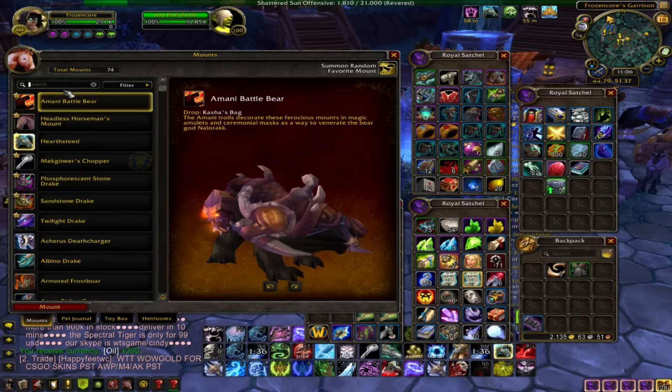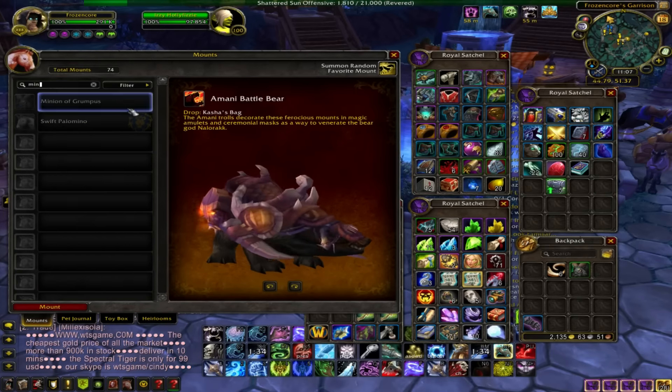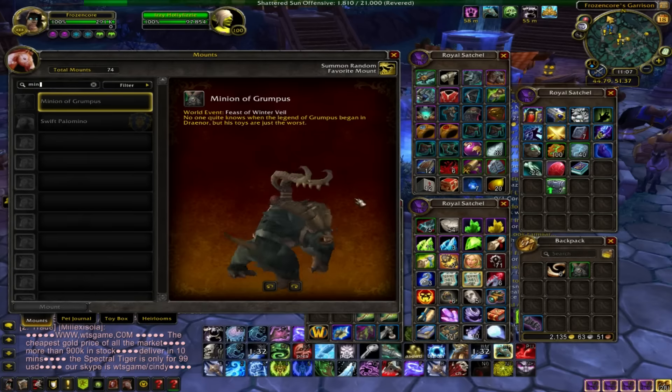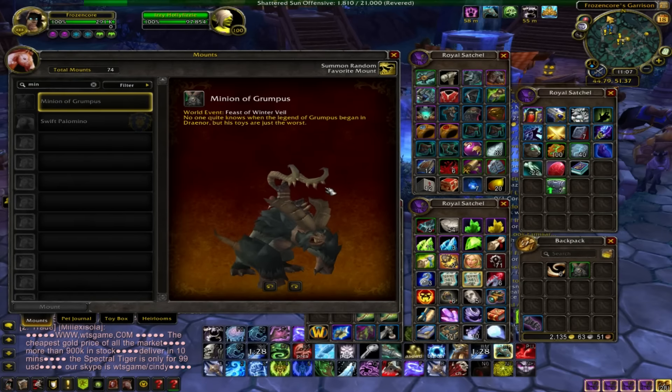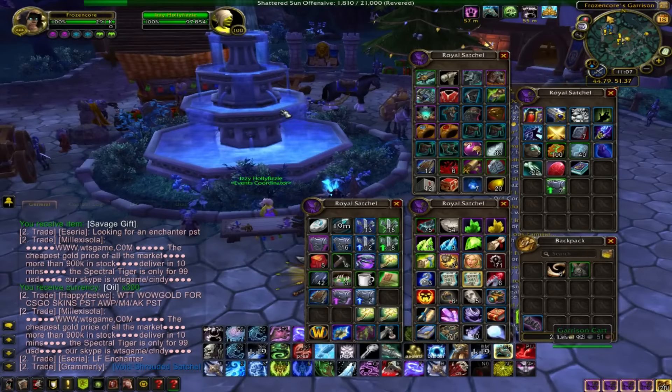Let's go to Mounts and search Minion. Yes — Minion of Grumpus is the mount you can get. It doesn't look all that special or flashy, but this guy is worth around 80K on my server — it might be different on yours. So this should guarantee you at least 5K, and 80K if you're lucky and get the mount. Thanks for watching, subscribe for more videos.